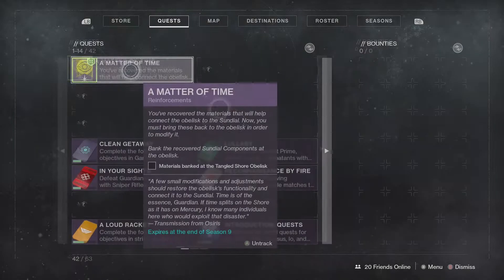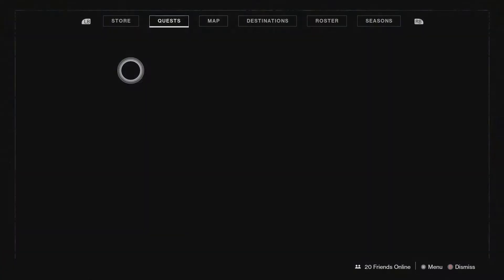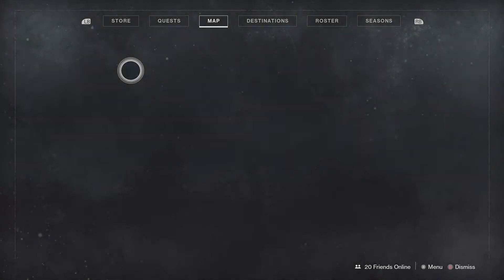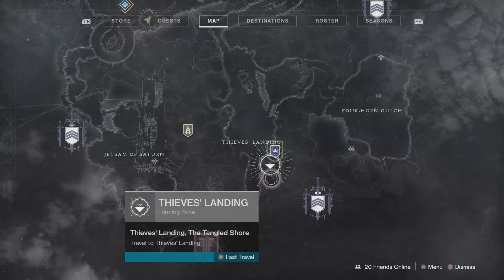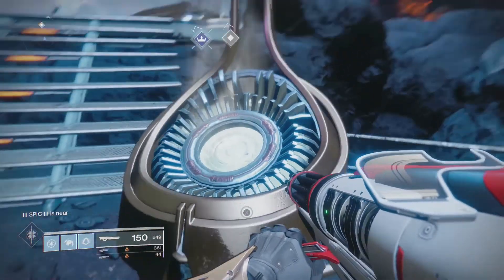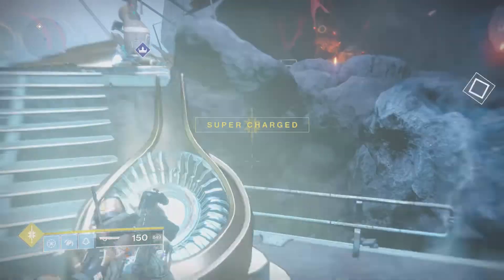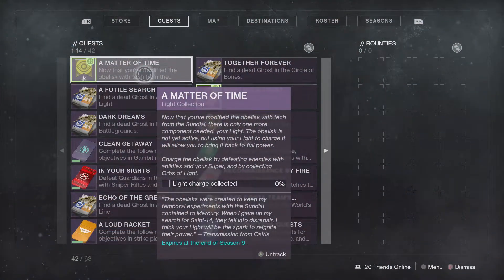Once you've done those you're going to head back to the Obelisk again and bank those components, just like we banked those motes back in Season of the Drifter. We're now going to do the same again for the Obelisk. I like staying positive about a lot of stuff and I don't really want to feel like this is a rehash, but we seem to be doing the same stuff over and over again.